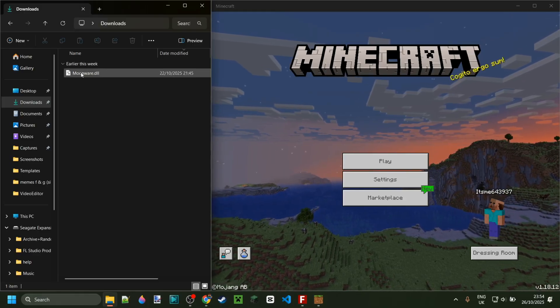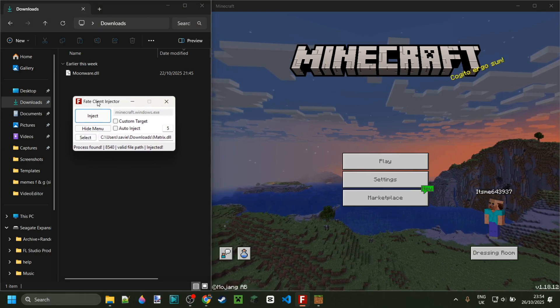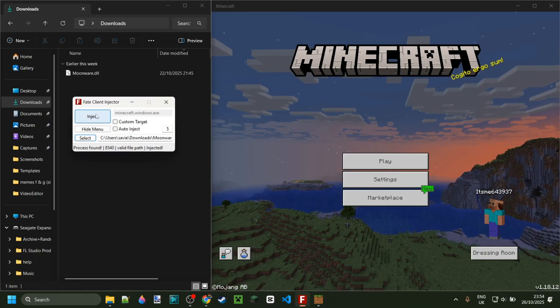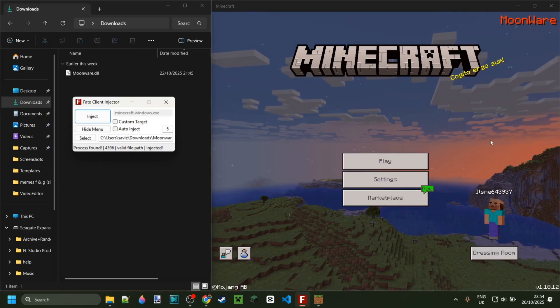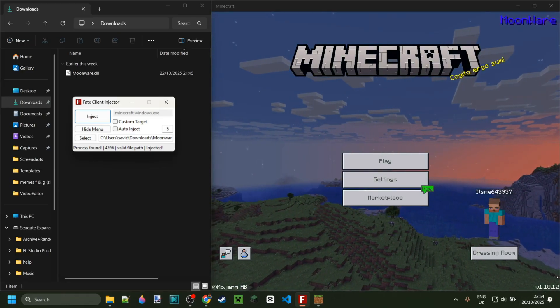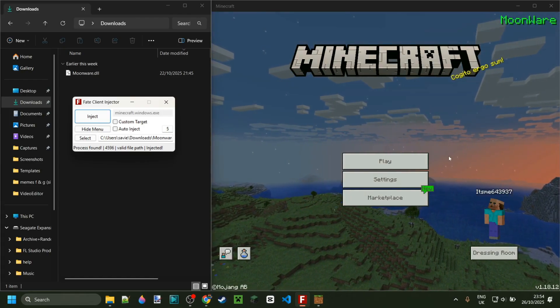I've already got Moonware over here and it's just a DLL, so we do still need an injector. I highly recommend Fate — we can simply grab Moonware like so and then click on Inject. Fate will also be linked down in the description below, together with a tutorial on how to use older Minecraft Bedrock Edition versions like this, if you don't actually know how. But let's just get in.